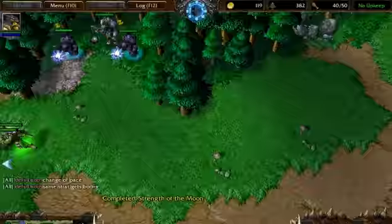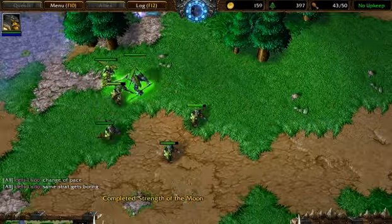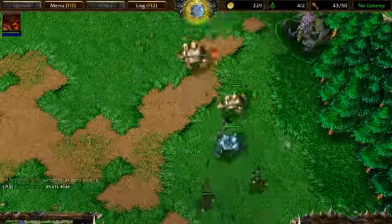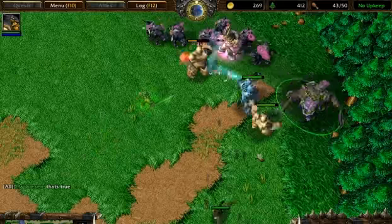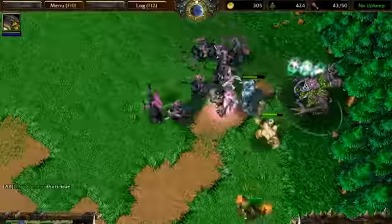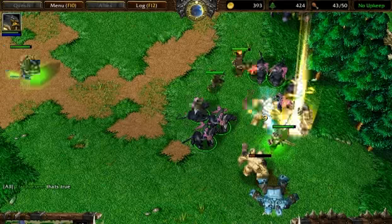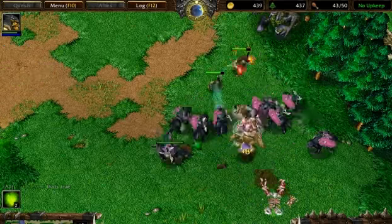My tree is up so I'm going to creep it. As I said with another strategy, you can expect him to creep jack you when you do this. So you want to bring at least three wisps down and start repairing your tree while you're creeping it, and take as little damage on your units as possible.